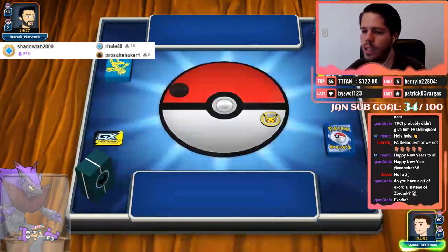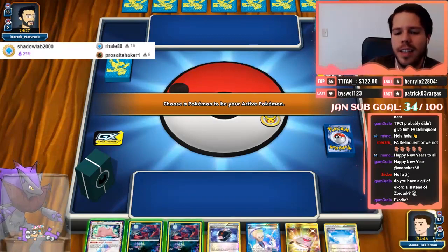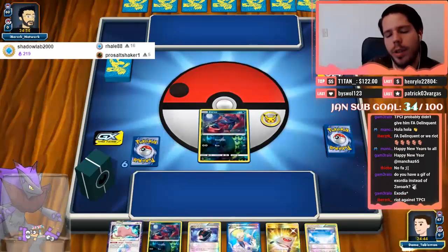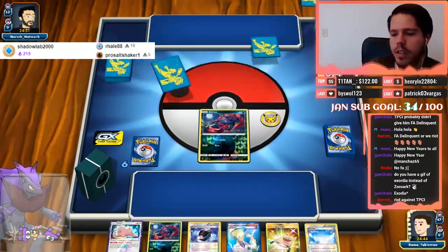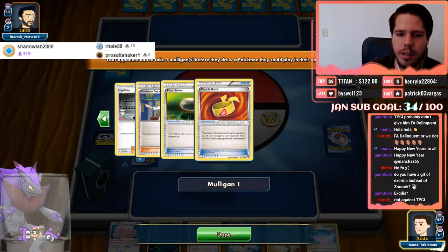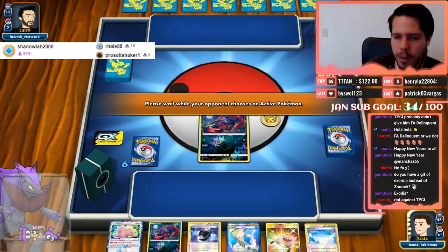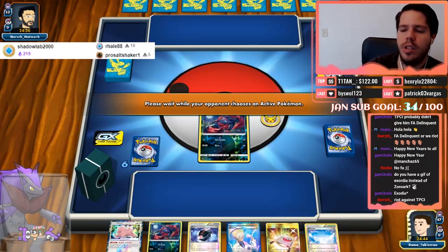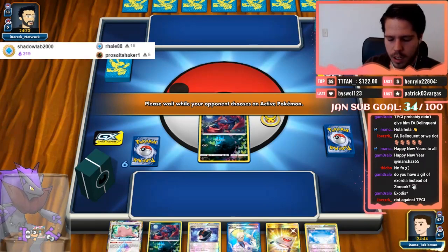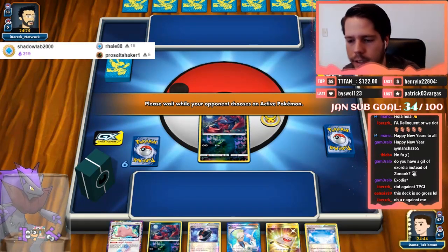I would like to go first. See, this is what I'm talking about — this is a really awful hand in terms of producing the turn one Delinquent. It looks like we're up against Buzzworm/Garb. Trump Card probably does really well against this sort of deck if it manages to stabilize; if it doesn't stabilize you just run them over, but if it does it could get a bit dicey. Oh yeah — I am up against iBerserk.